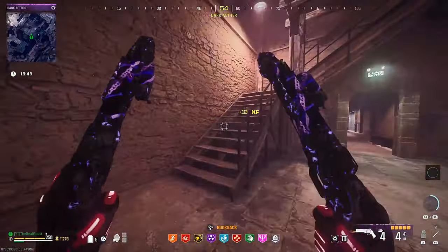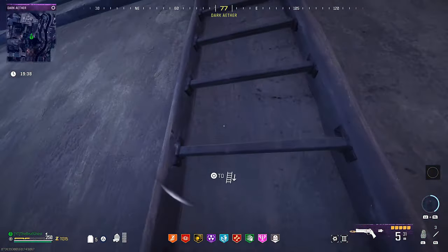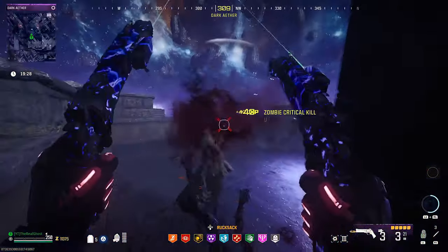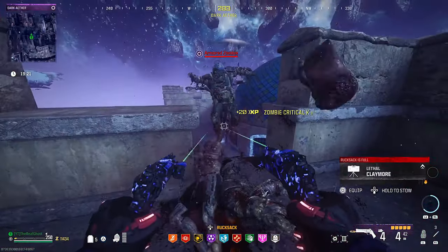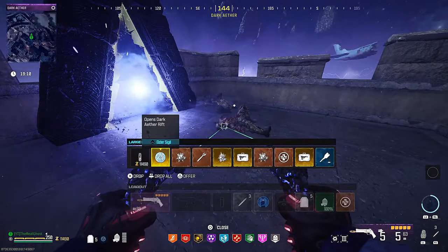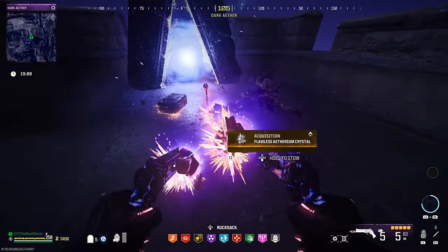Unfortunately this game is completely RNG, so you can get these things from honestly doing anything. There will probably be people in the comments saying they got a refined or flawless crystal from a tier 1 contract, and while yes that's always possible, the drop rate there is about one percent. Farming mega abominations or the dark ether gives you more like a five to ten percent chance. Sometimes you can grind the highest-tier stuff and never get good loot, and sometimes someone in tier 1 pulls the best loot ever — it's just crazy.